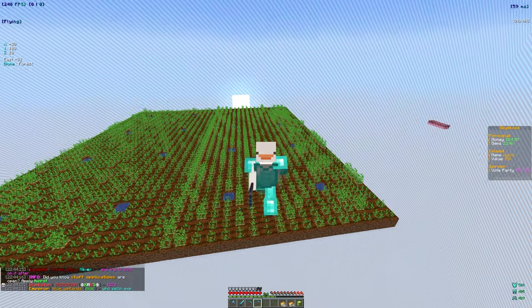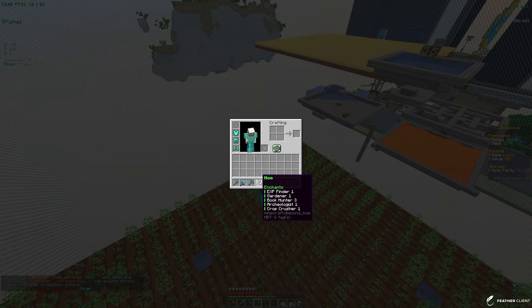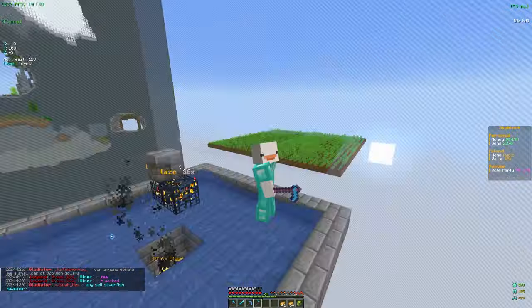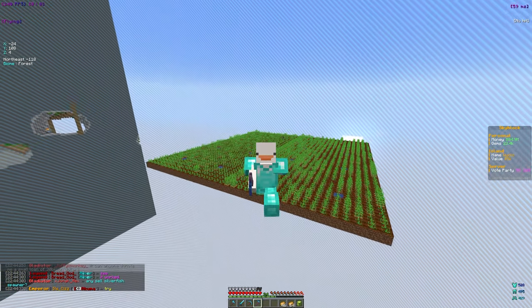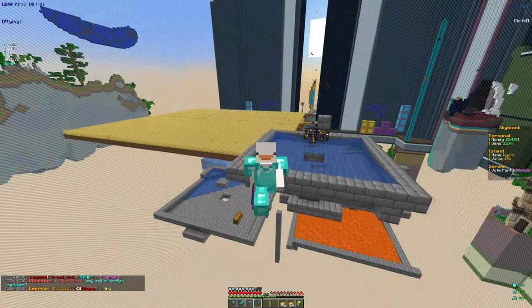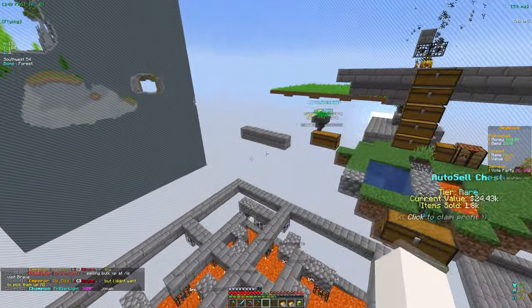Once we get a little more money we can buy enchants on the auction house, because we're lacking a good hoe right now — most enchants on it aren't great. We need better enchants, but we're down on money so we're just going to continue AFK-ing the mob farm and farming whenever we can.